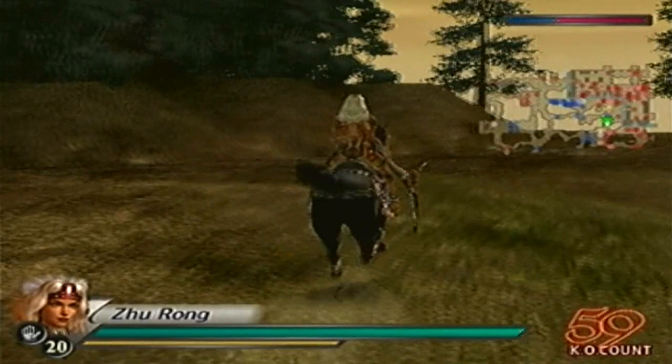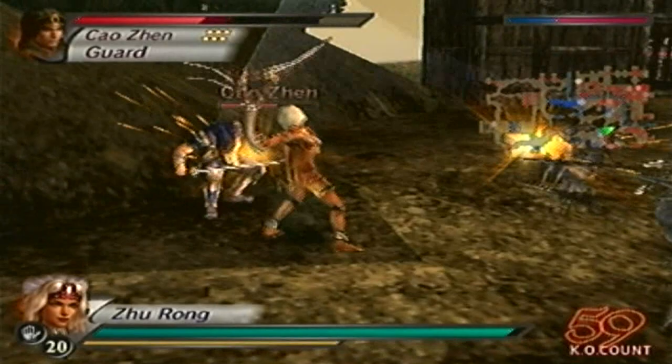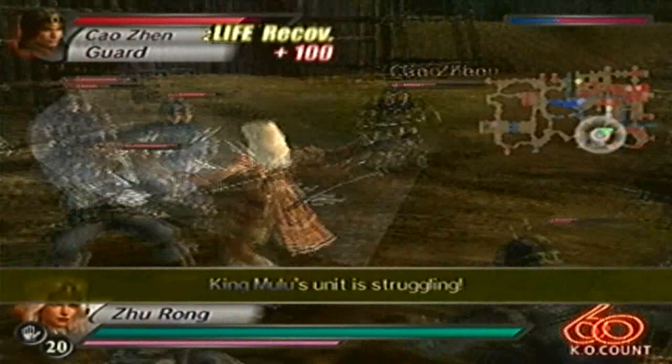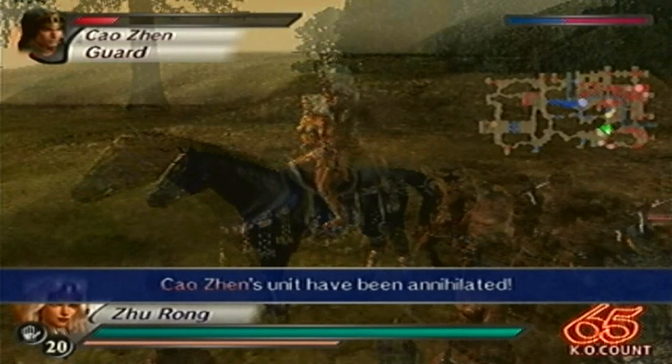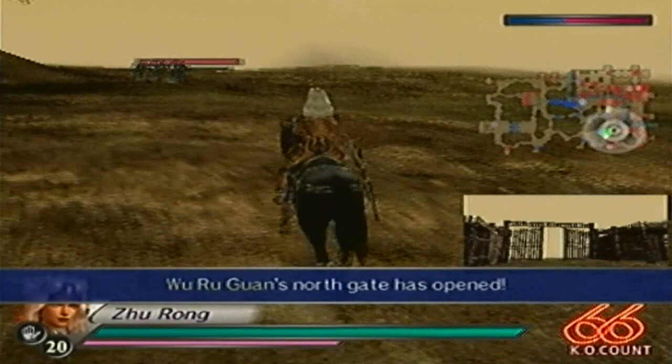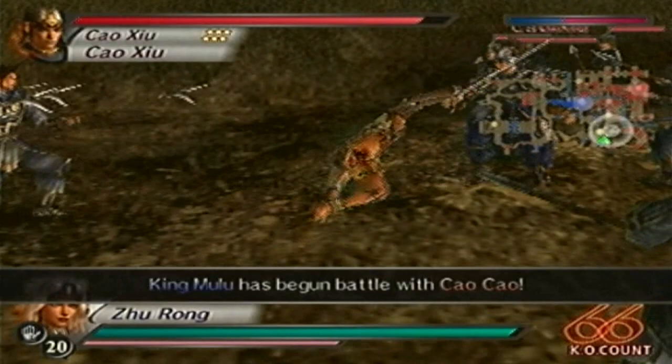If you're playing under Wu or Shu, then instead of Cao Zhen it'll be Zhen Ji, and instead of Cao Pi it'll be Dian Wei. But instead of Peng De, who usually appears once you enter and attack Cao Pi or Dian Wei depending on which forces you're playing under — in my case with Nanman forces it'll be Cao Ren here instead of Peng De. So you're replacing two playables with non-playables, but replacing one non-playable with a playable. Try to say that five times fast.